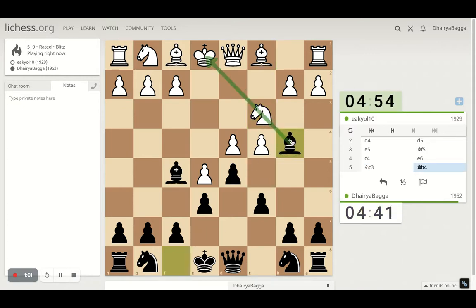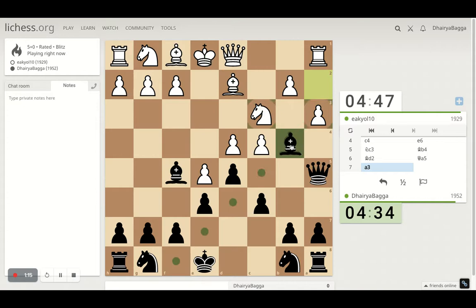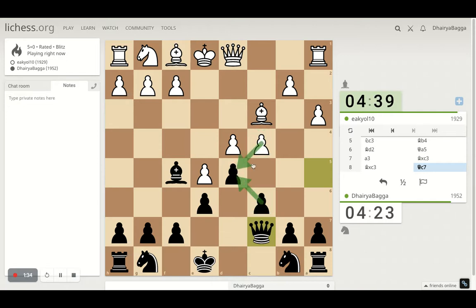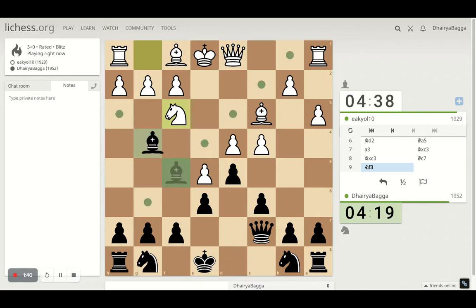I just kick out the Bishop with tempo, pinning the Knight. If Pawn forward then I have to take, but he doesn't play that, so I can now double up on this beautiful diagonal towards the King. I have to take here — there is no other option. Takes back with the Bishop and now I have to come back. Queen to C7 is fine. Pawn can take and I can take back or advance. He doesn't do any of those, so I can just pin the Knight here as well.